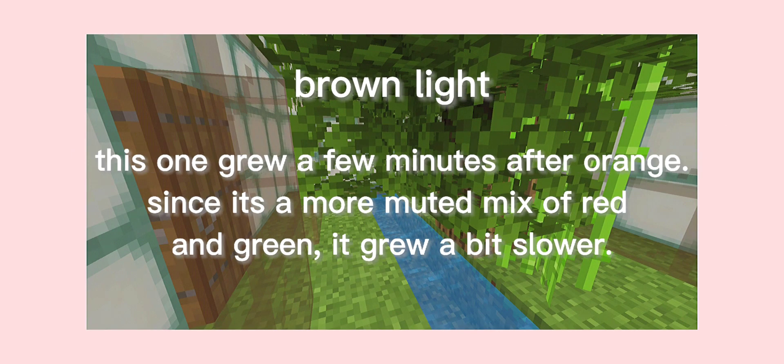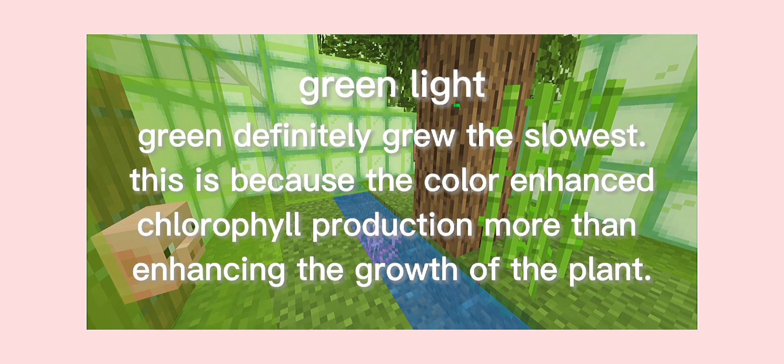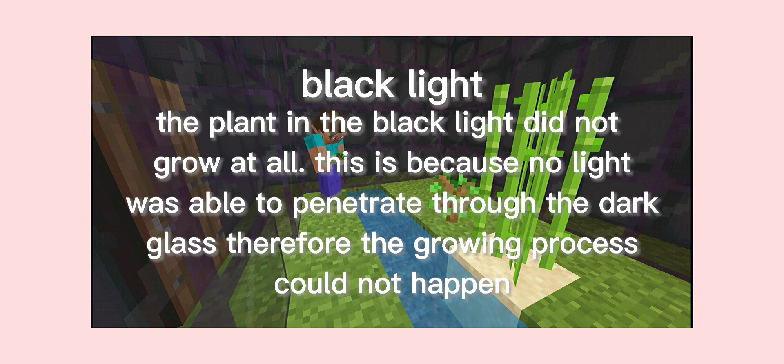This one grew a few minutes after orange. Since it's a more muted mix of red and green, it grew a bit slower. Green definitely grew the slowest. This is because the color enhanced chlorophyll production more than enhancing the growth of the plant. The plant in the black light did not grow at all. This is because no light was able to penetrate through the dark glass. Therefore, the growing process could not happen.